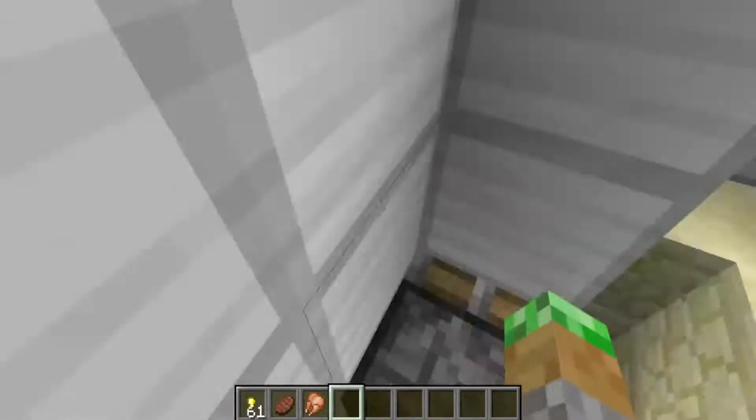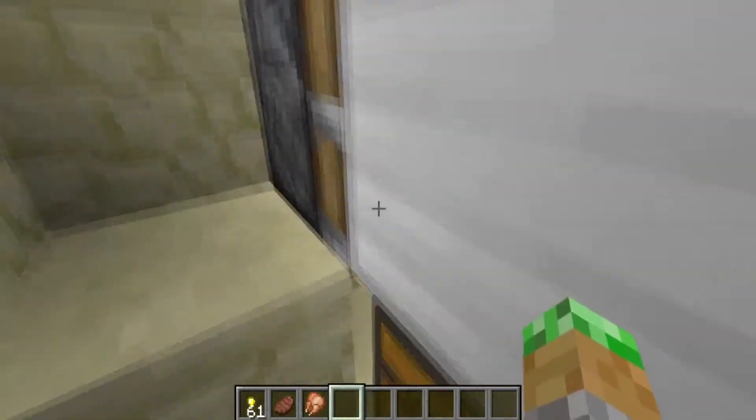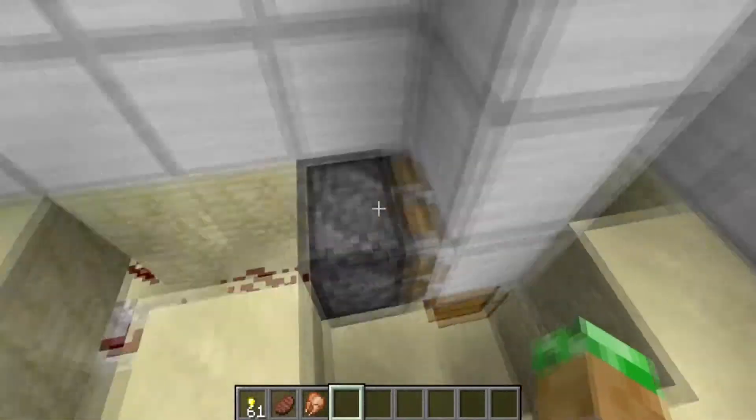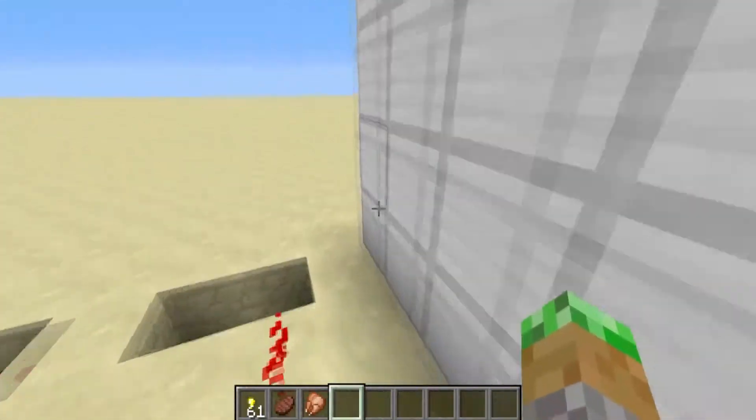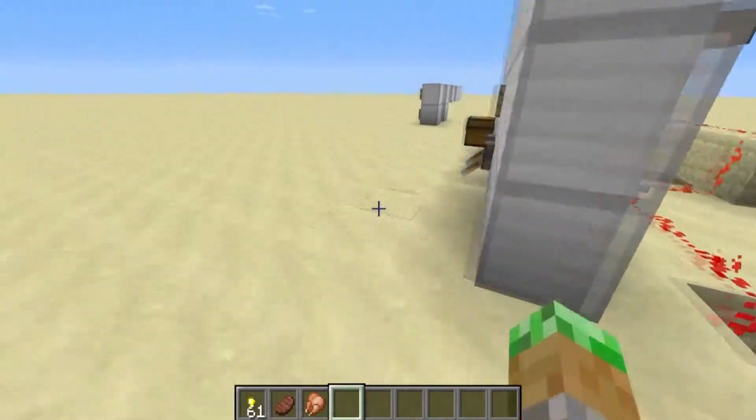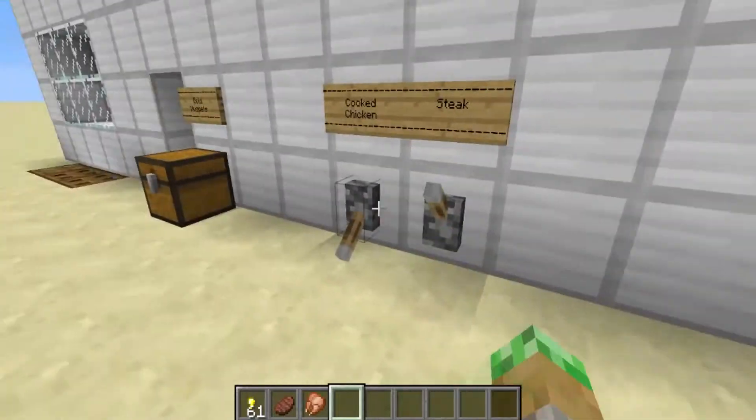Another thing is that if this piston didn't exist, all you would have to do is put three gold nuggets in once and you could get whatever you want forever. And that's not how we run this business around here.